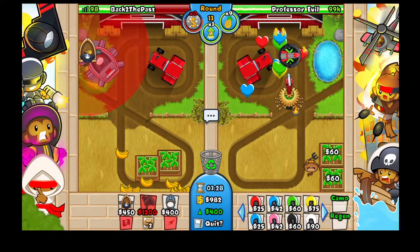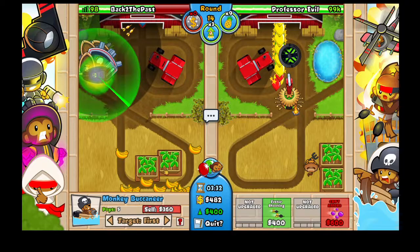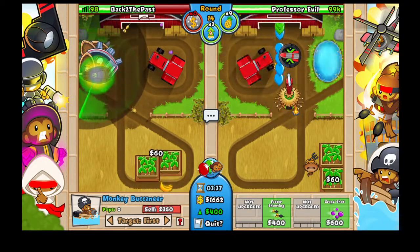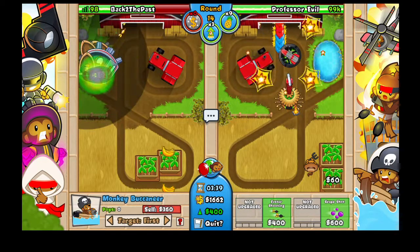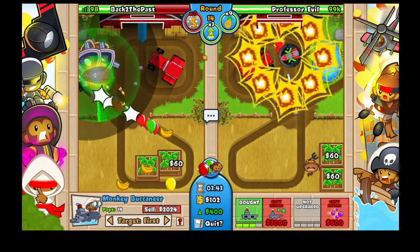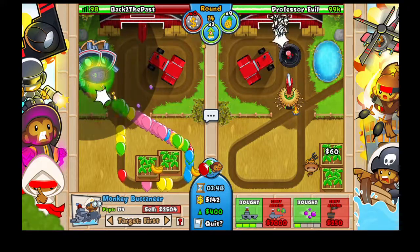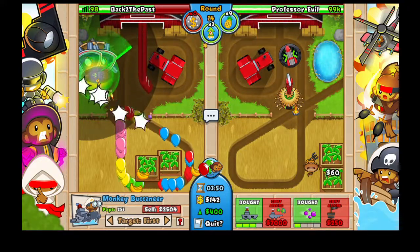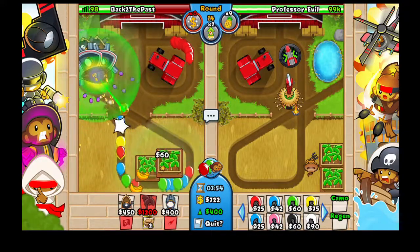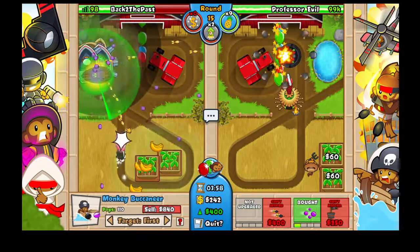If you can't fit four buccaneers, then you screwed up somewhere, but it should still not be an issue. You prefer buccaneers and a reactor. We're going to make this a destroyer and boost it in a few seconds. Boost it now because he's sending us ceramics — those things are scary. Let's keep upgrading our buccaneers.